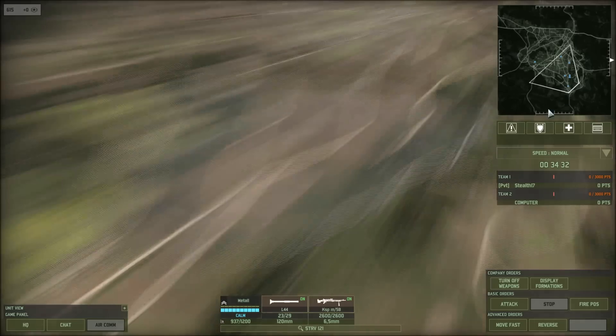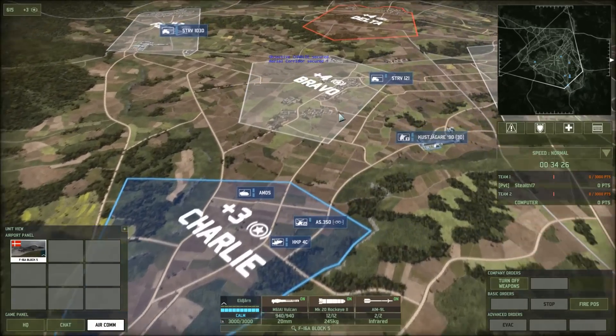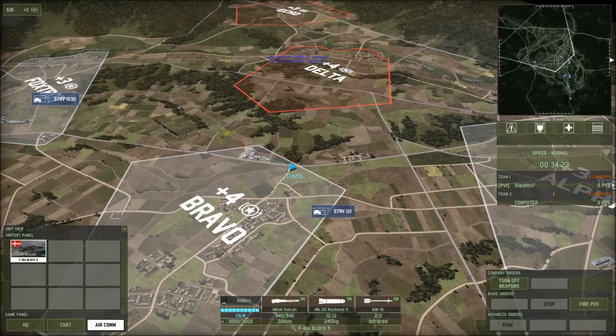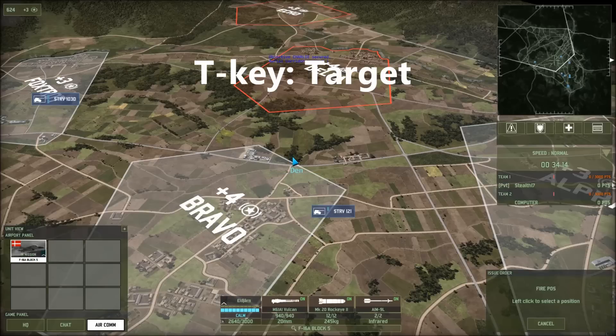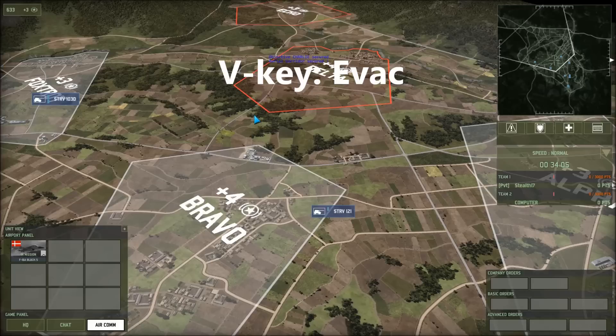Let's say I have a plane I want to evac. I've got an F-16 Block 5 and I want to send it on a bombing run on this tree line. I clicked the plane, pressed T automatically for targeting — and now my plane is in trouble. So I press V and evac it. It did not drop the bombs, but if there was a SAM hiding there it could still shoot the plane down. If I saw that in time, I can save my own plane. It will only have to go through the refueling process and probably not the rearming one.